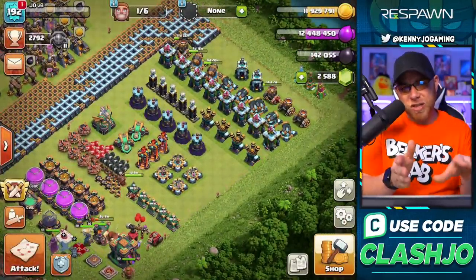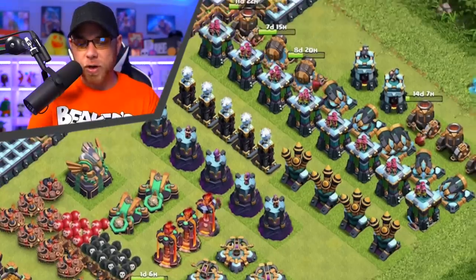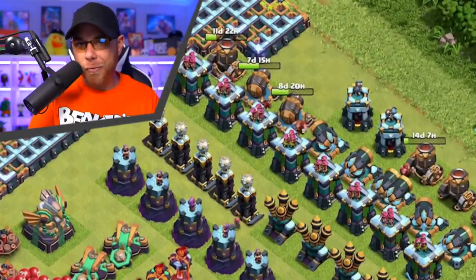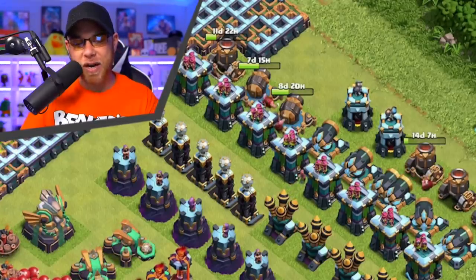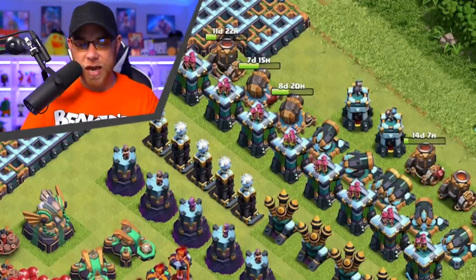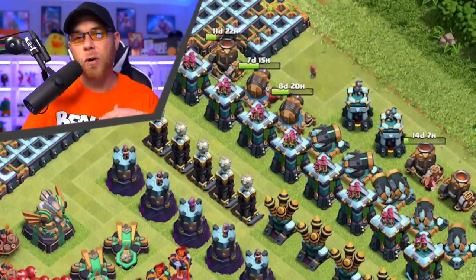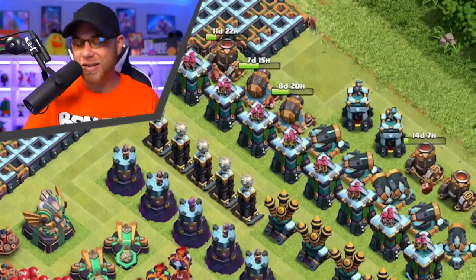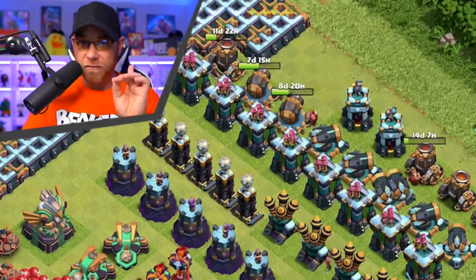We only have six builders — only six. Some of you guys are working with five, so you'd do four upgrades on buildings and save up resources for half price. I've been trying to catch up a couple of my cannons and work on a couple of mortars that fell behind back in the Town Hall 13 series, and then the walls. We save one builder for the walls.